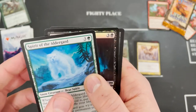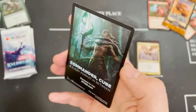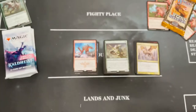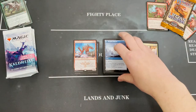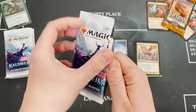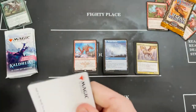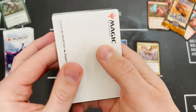Spirit of the Aldegard, Jarl of the Forsaken foil, and just a Zombie Berserker. As I was saying before, I get so easily distracted. I think a lot of the American packs you tend to get a land and then the rare straight away — I don't like that. I like the anticipation.